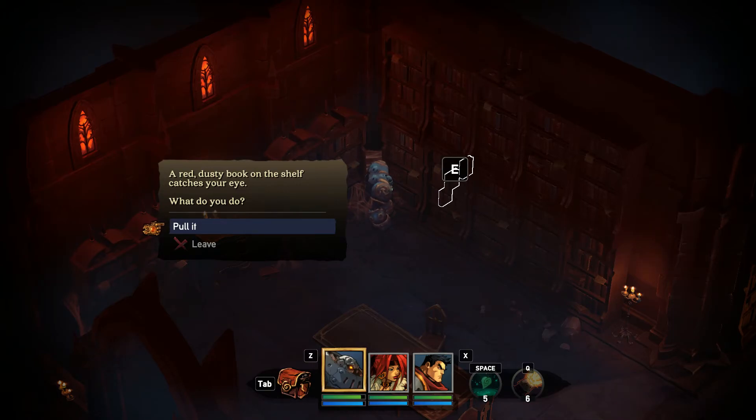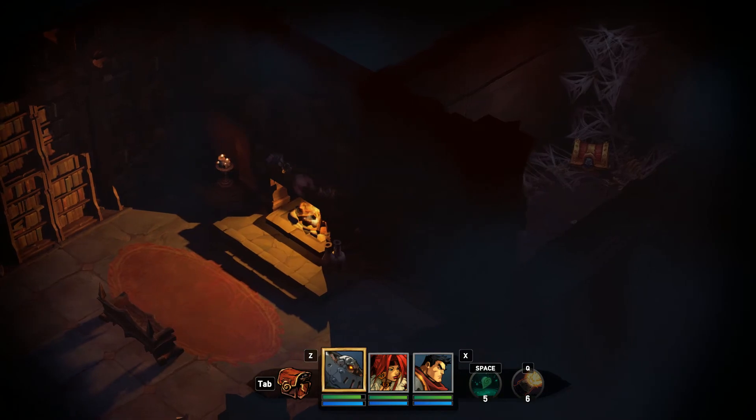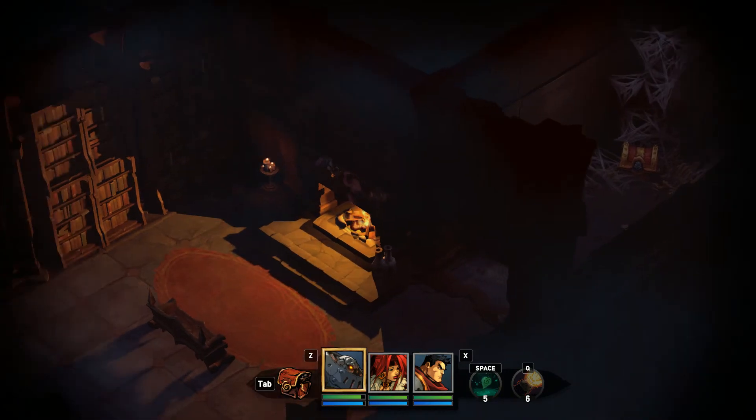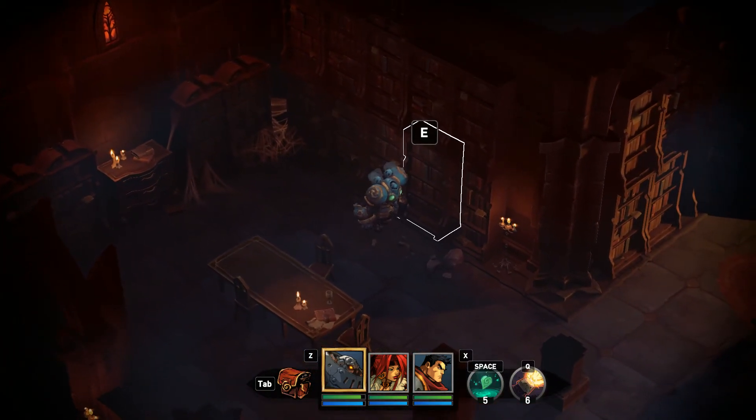Red dusty book on the shelf catches your eye. What do you do? Pull it, obviously. And of course there's a secret entrance — to the frickin' chest. Awesome. Alright, that's great. Good spot. You totally passed your perception check.